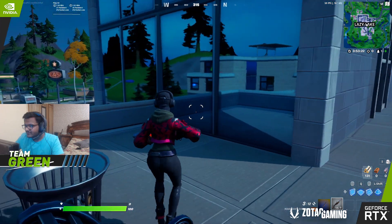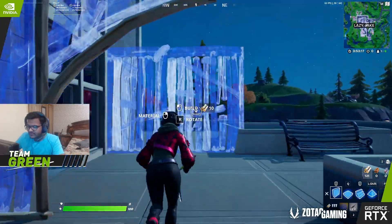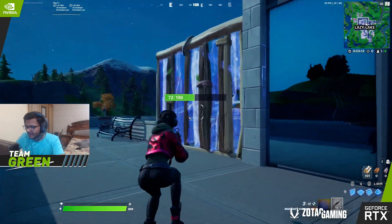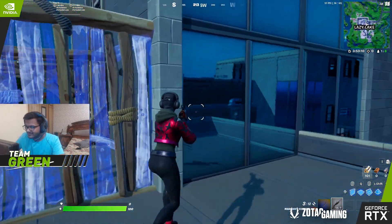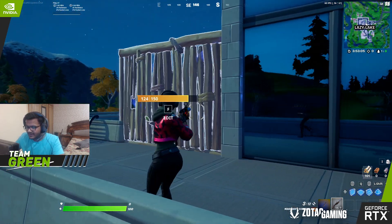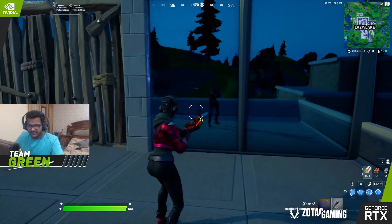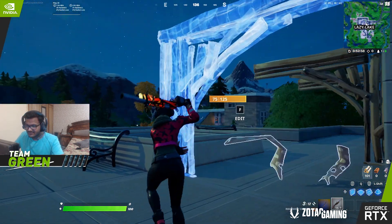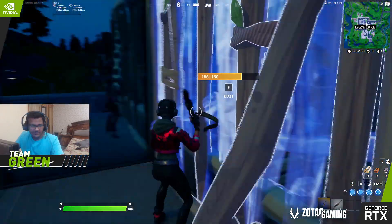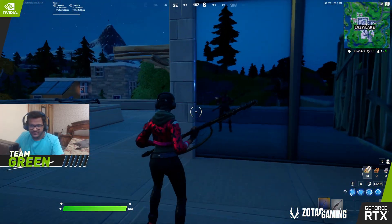DLSS set to performance — the game instantly becomes so smooth. You can see the difference; I got easily a 60% boost of FPS. This is with ray tracing on. You can use this even with ray tracing off, normally in your regular gameplay as well — it makes a huge difference. I think everyone should be using this setting, especially pro players, if you are all about those frames. DLSS on performance is really going to help you.